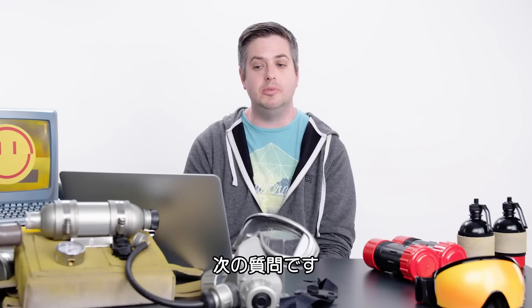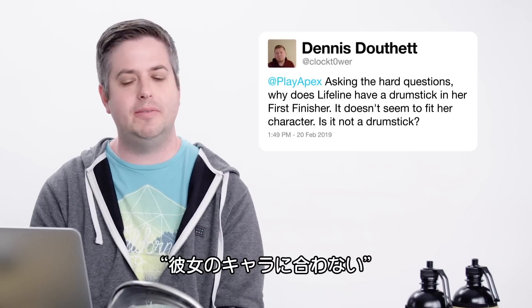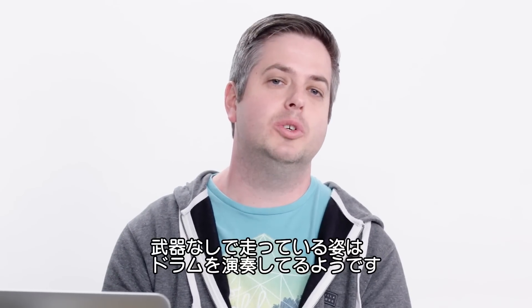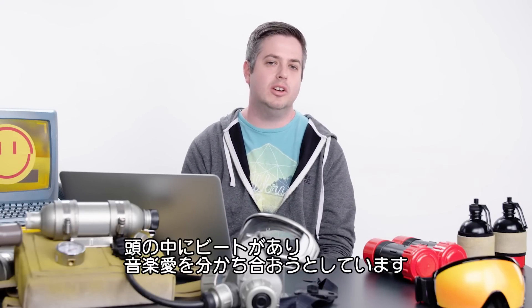Next up, Dennis Duthette asks: why does Lifeline have a drumstick in her first finisher? It doesn't seem to fit her character. It absolutely is a drumstick, and Lifeline loves music. If you watch her run when she doesn't have a weapon, she's kind of jamming along like she's playing drums already — she's got a constant beat in her head, and she's just trying to share that love of music with her enemies.